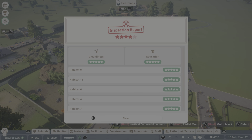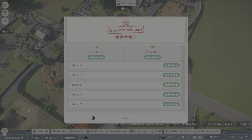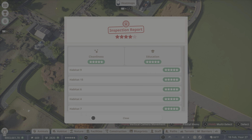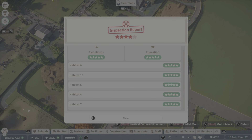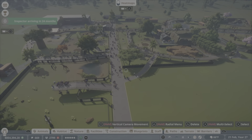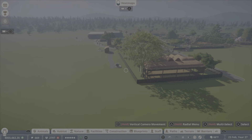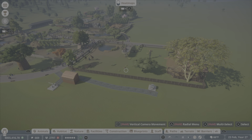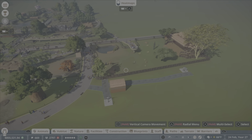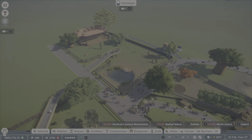I got a four-star. Why? How did I get a four-star if everything's five stars? That doesn't even make sense. But yeah, it's a good-looking enclosure. I'm pissed about the hard shelter, but the enclosure came out good. The animals are happy — that's all that really matters. We're getting money still. That's all that matters. We're at five stars.